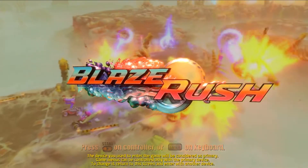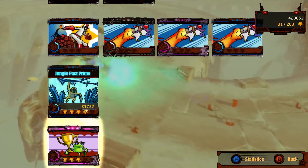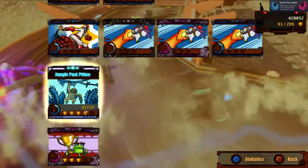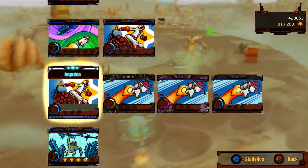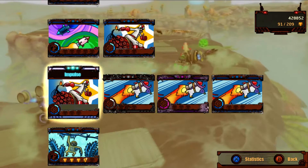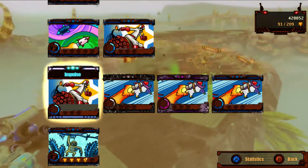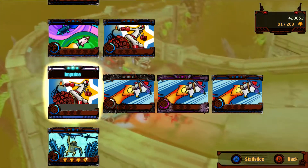Hello, Klyce here, Blaze Rush. This game doesn't have enough of a plot to bother trying to summarize what happened in the last part. But I guess we did set a pattern for how the episodes go: start on a new race, then backtrack and try to fill in cups. And then if there's time remaining after that, we push forward on new races.